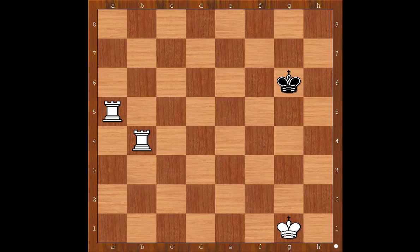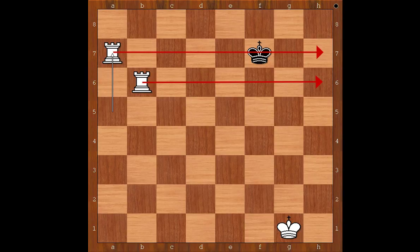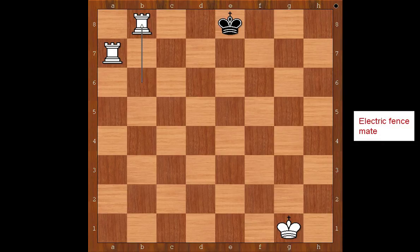Electric fence checkmate. Rook to b6, check. King to f7. Rook to a7, check. King to e8. Rook to b8, checkmate. This is safe for kids to do at home because no real electricity is involved.